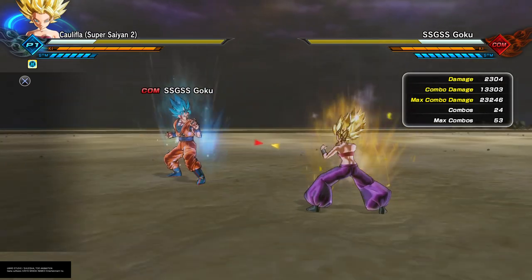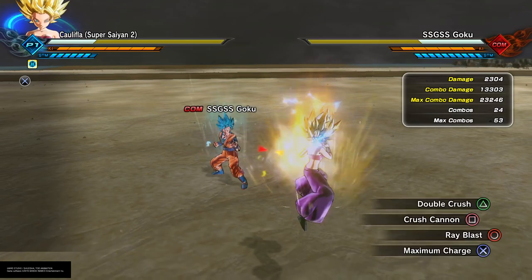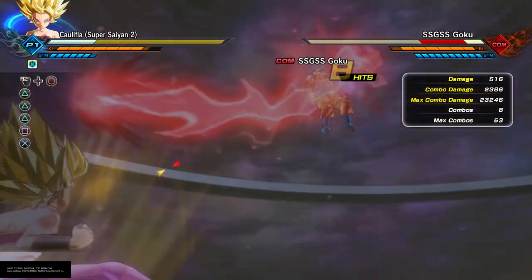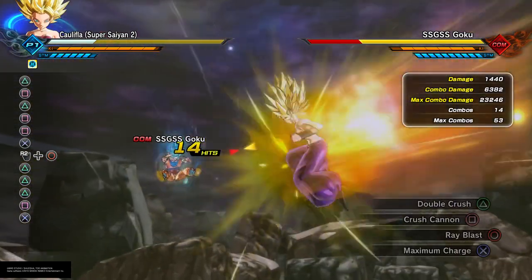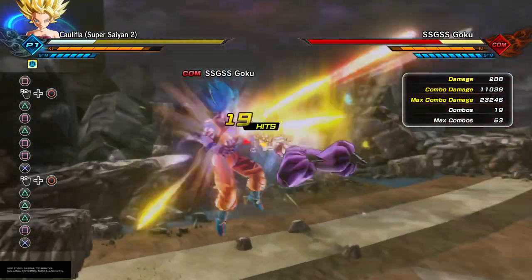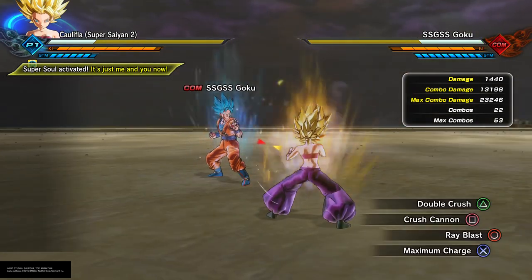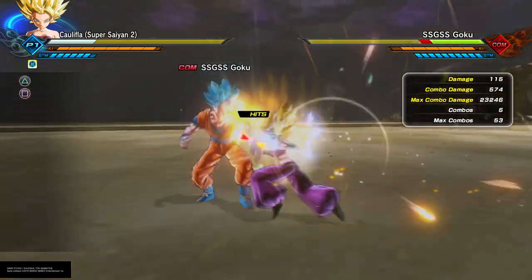Now I'm going to show you basic ultimate setup combos and super setup combos. You've of course got Raid Blast, which is also an infinite combo, a little setup that you can do.